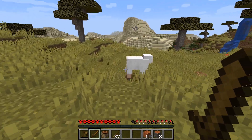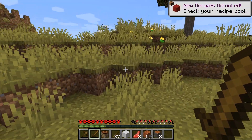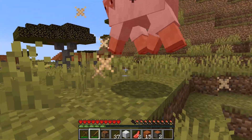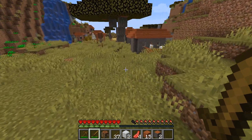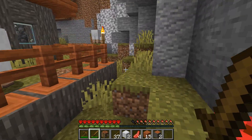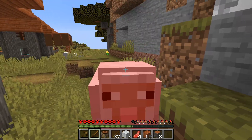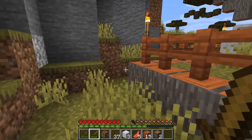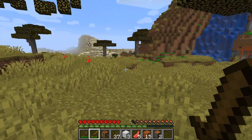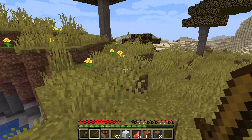Step 7 is extremely important and it is to locate three sheep. There is our first sheep, and here is our second sheep. The reason for locating three sheep is because we need three white wool to craft a bed. Without a bed you will not be able to sleep during the night and will be facing many dangerous monsters that can end your hardcore gameplay before you get started. Remember to move as quickly as possible and conserve the daylight.